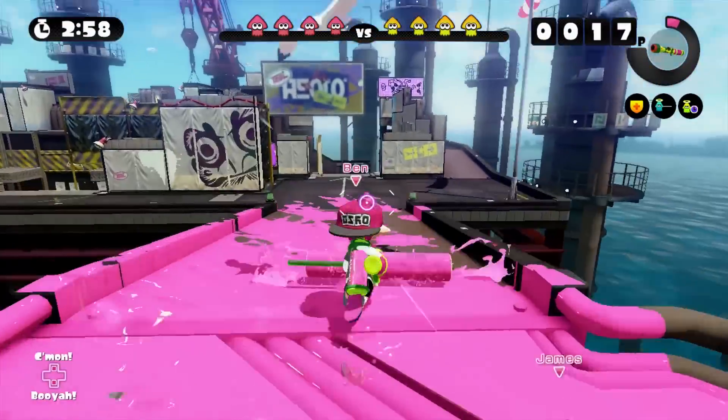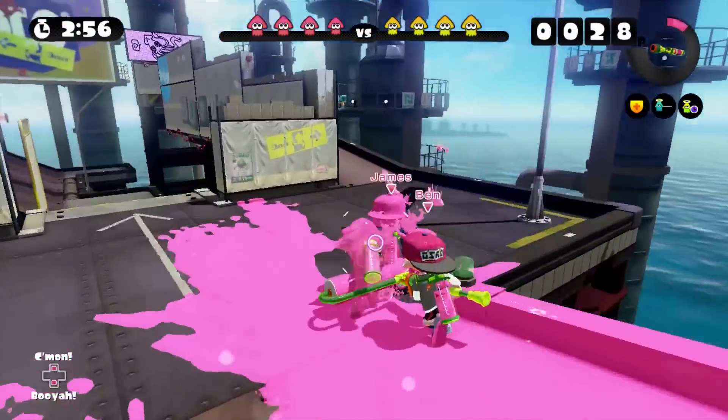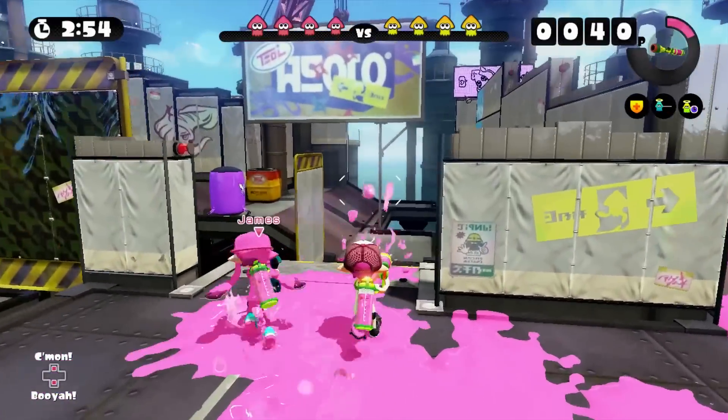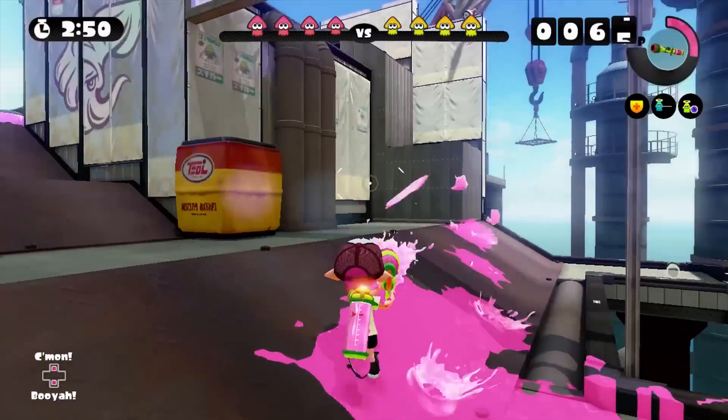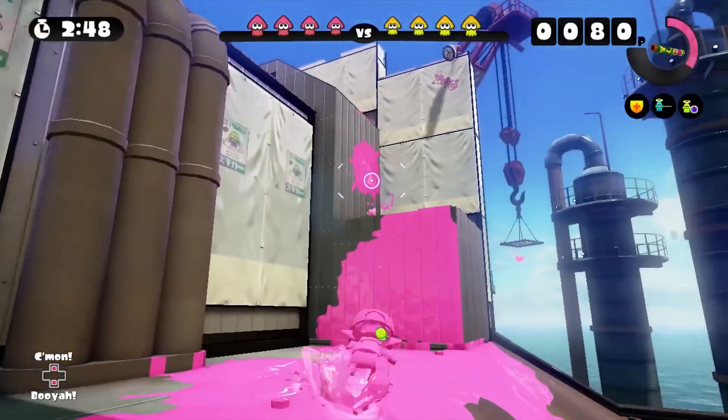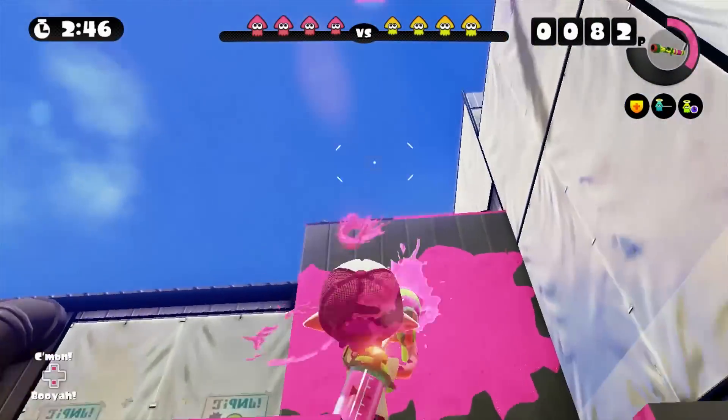We got a Roller on our team — that's gonna help us cover a lot of ground. This Splat Charger I have covers a lot of ground, but the ink rate it uses is very high so it runs out pretty quickly. Not to mention it takes a while to charge up.